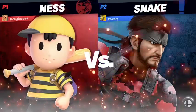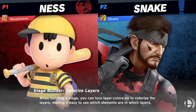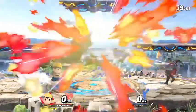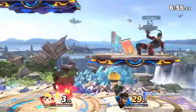He's comfortable playing on Lylat to begin with, because Snake kind of gets screwed over by the tilting platform. You can only hear he's got so much going for him going back into game number 3 on Battlefield.